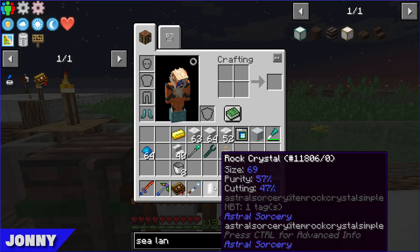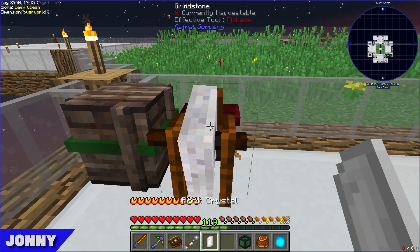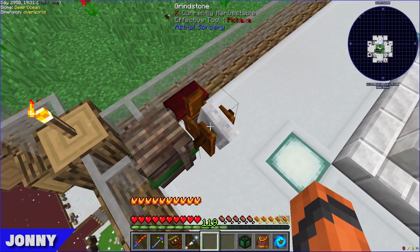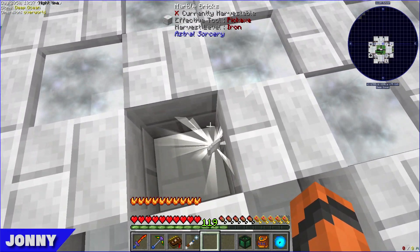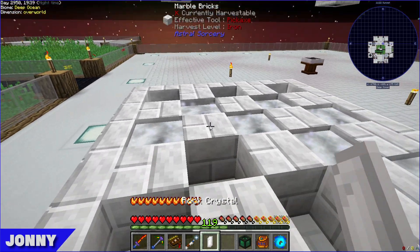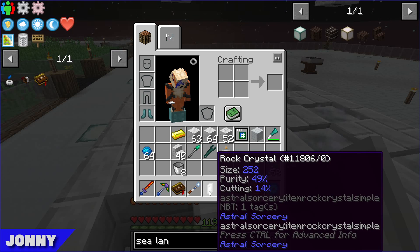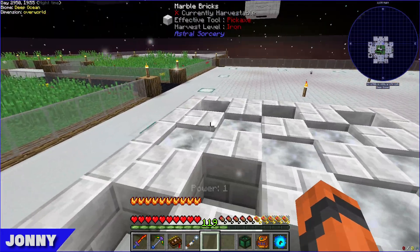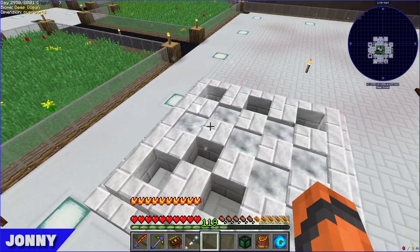A couple more grinds and size is down to 11 — so be careful with good crystals on the grindstone. The crystal that was in the liquid starlight is now at size 252, up from around 127. It's a valid upgrade method, though for their chest of 'rubbish crystals' it's probably pointless.